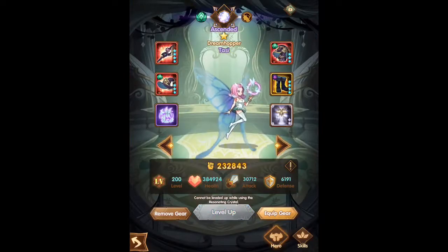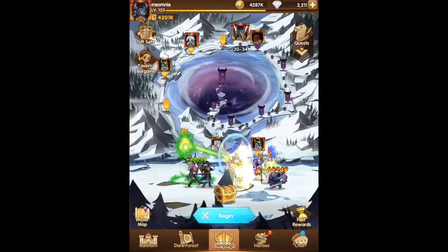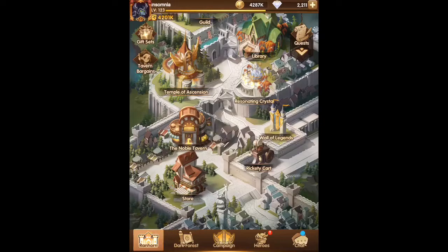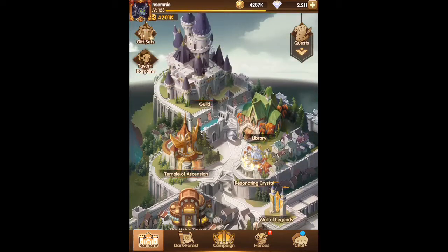As you collect it, make sure you hang on to it. Starting from day one, every single day as soon as you see it in the shop, make sure you're purchasing it because it is a bottleneck. Also save all of your time bonuses for hero essence if you have any, because later on in the game this will be the spot where you're really stuck.